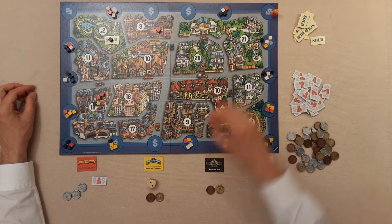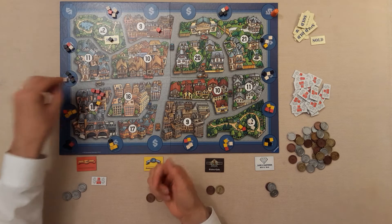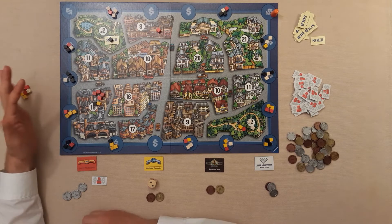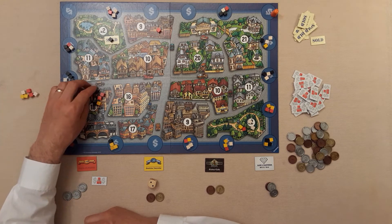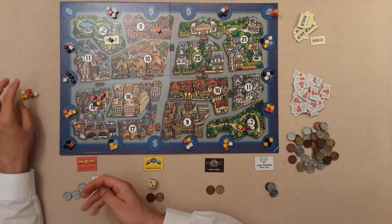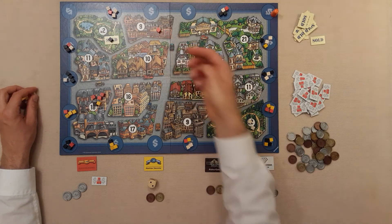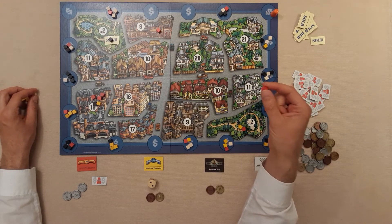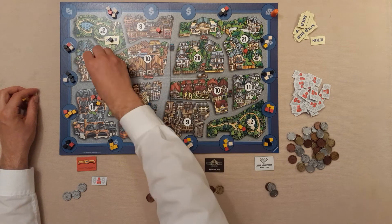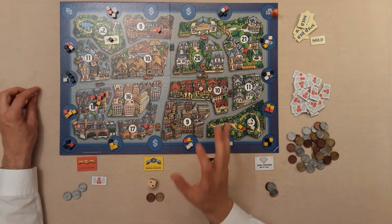Red now gets to distribute those cubes. They could put two here and clinch majority on that lot since that would be four of the eventual seven. But do they want to do that? Maybe they want to put one here to sway the balance of power, or go for the nine to maximize influence there. After deliberating, they spread the cubes across a couple of different properties.